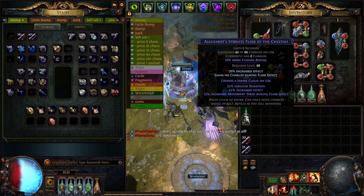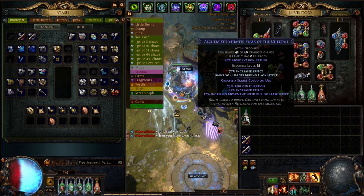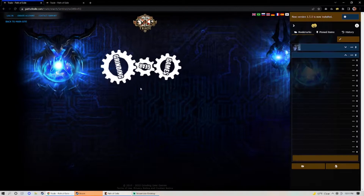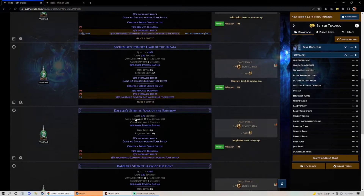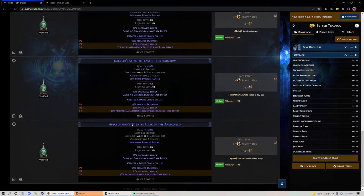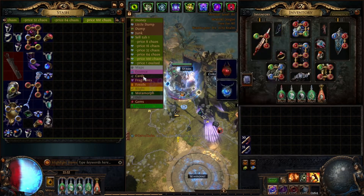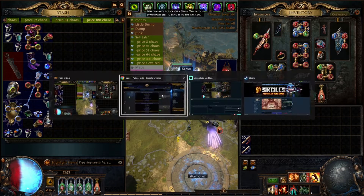About five enkindling orbs and we have a perfect 70% roll on the increased effect. So now we have a flask ready to go for a mageblood user who wants more evasion and movement speed. Checking the market — there are no movement speed stibnitites listed right now, so we're going to list ours pretty high. Starting at 100 chaos, which might be a strong ask, but we'll see what happens.